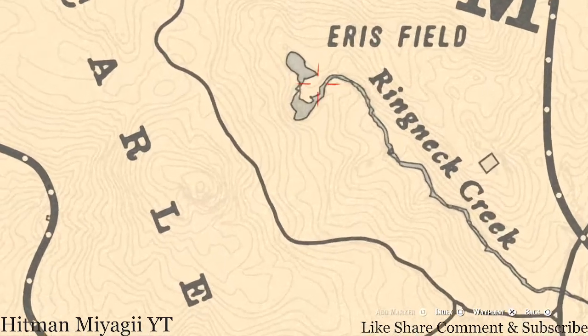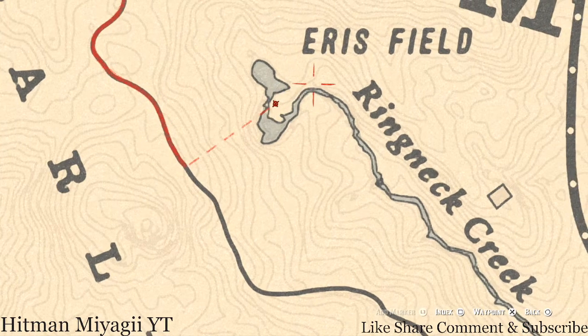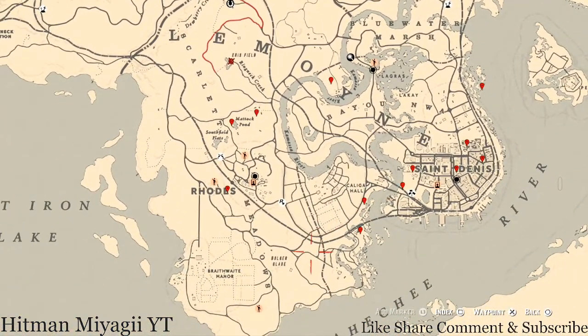Two last things — up here along Ringneck Creek, on this little island right here, there's a spot for a random coin, so come over here with your metal detector. And a little bit further up, right here, you guys will get a Creek Plum flower. Remember, the Creek Plum is a bush, not like a regular flower, so go and get all those things.